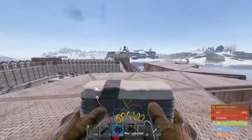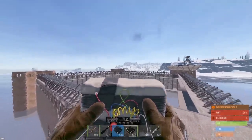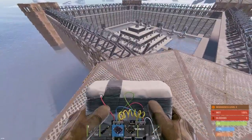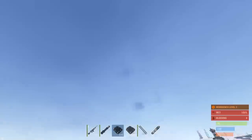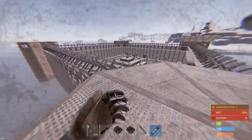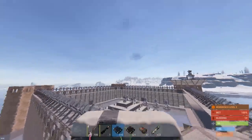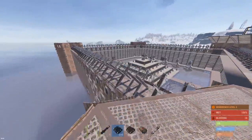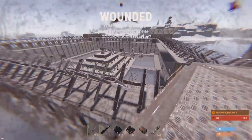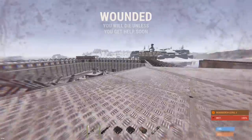All right, here we go - we might die on this raid. Not really fully expecting to succeed but we're still going to send it. Oh dude, we got taken down. We did take down a few turrets though. Going to F1 kill and spawn at the raid base and we'll be right back.